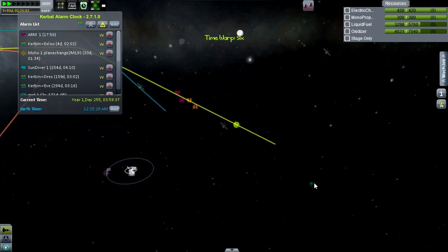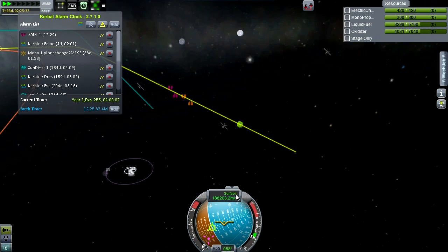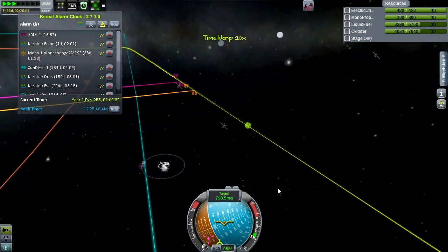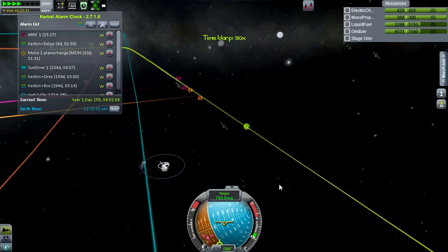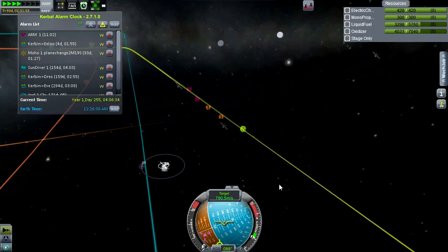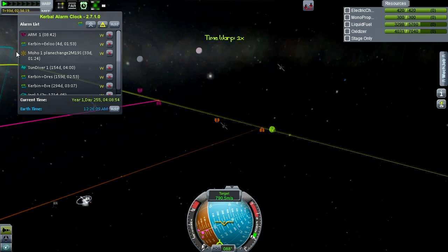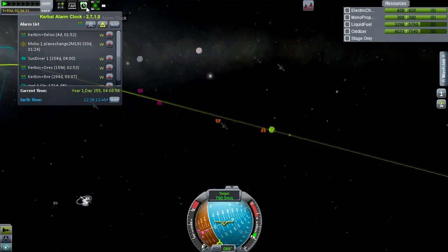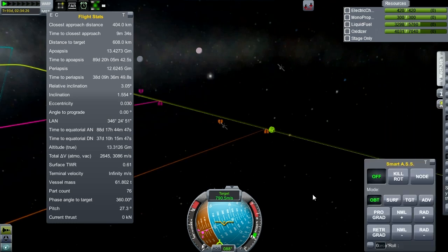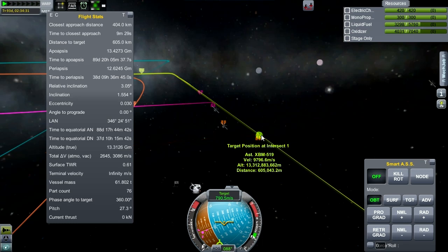Whoa — the alarm's getting ready to go off. Let's time warp a little bit more. This thing should be getting ready to enter the Kerbin sphere of influence. I'm going to go ahead and kill this alarm because we're getting close enough as it is. Let's see our flight information. Closest approach distance is 400 kilometers, and right now it's 605 kilometers out.